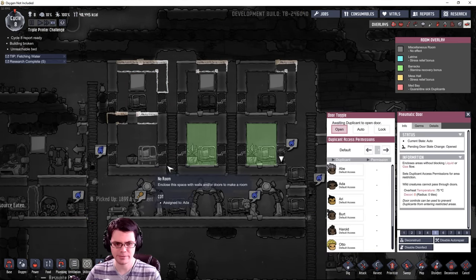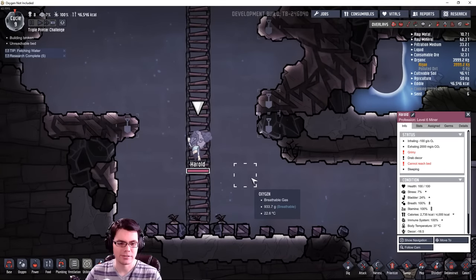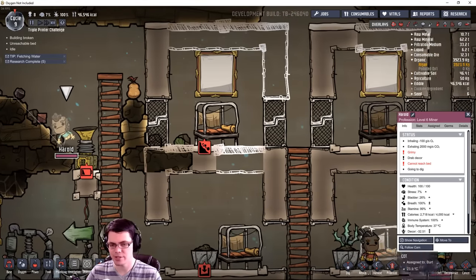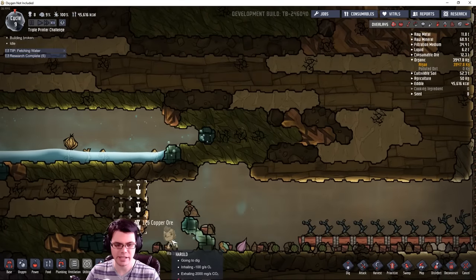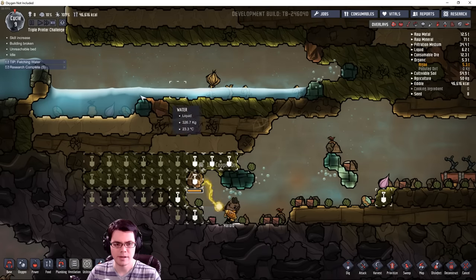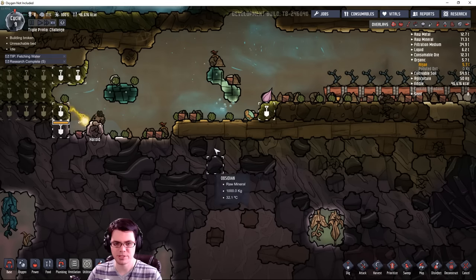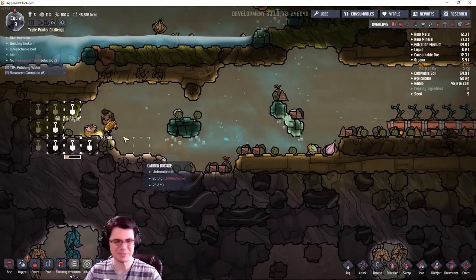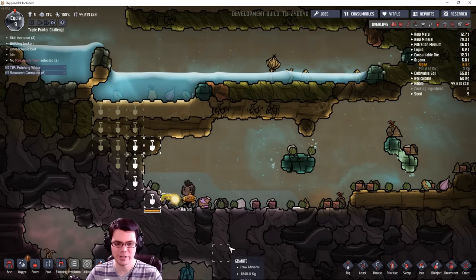I see a lot of duplicants running across this area. Harold — where's Harold? He's sleeping on a ladder — are you serious? What a boss. Somebody please finish Harold's room, that's just not nice. Interesting — I have some oxalite down here! That means I could do some digging, and I could also drop the water down in this area which would work to keep some heat away from all of this mealwood.